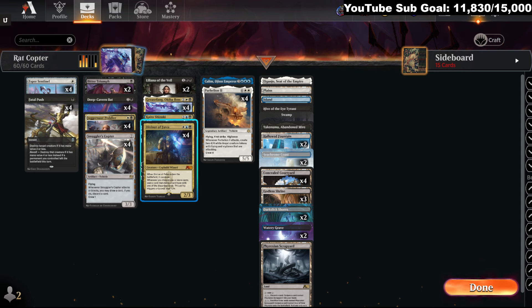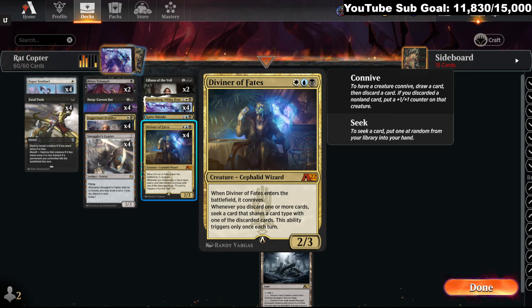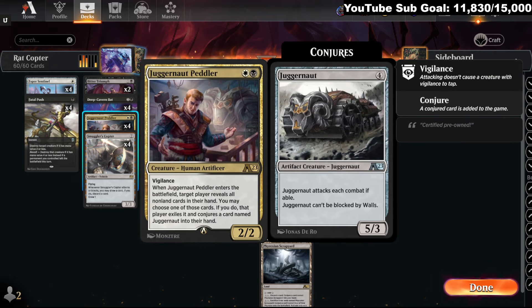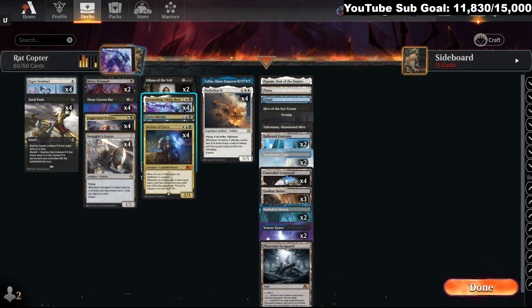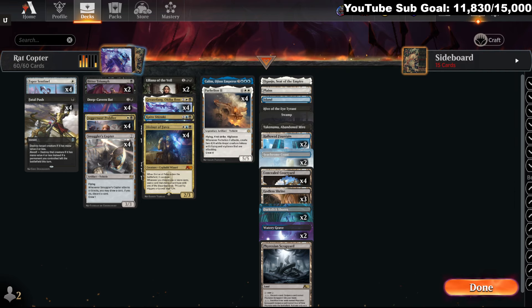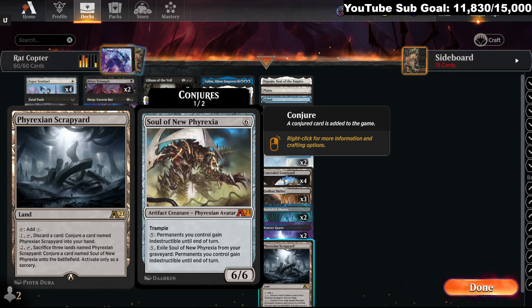We got Smuggler's Copter. With Smuggler's Copter, we have the now return-to-original-state Diviner of Fates. When it enters the battlefield, you connive, and whenever you discard one or more cards, you seek a card that shares its type — triggers once per turn. With Smuggler's Copter it's really cool because you can discard the card and then seek it, so you're never netting down card advantage. We're playing it in a disruptive Esper shell — Esper Sentinel, Deep Cavern Bat, and Juggernaut Peddler as Thoughtseize effects that also crew the Copter. Then we have a Grease Fang package — the Sentinel or Copter can be discarded to Diviner of Fates, which searches up Parhelion. The Parhelion can also be ditched and find you these cards. It's all synergy within the deck.